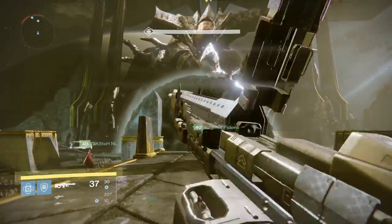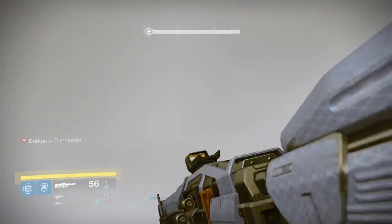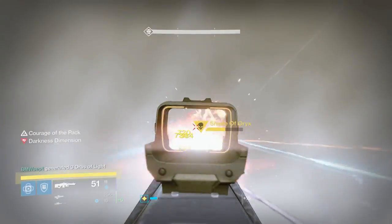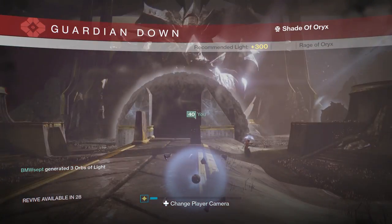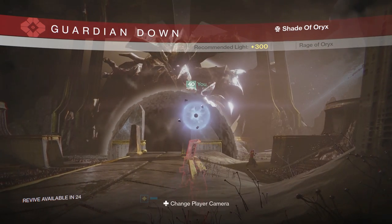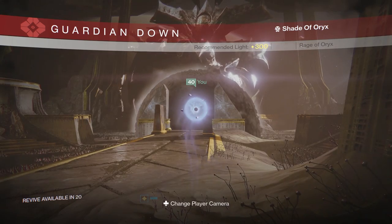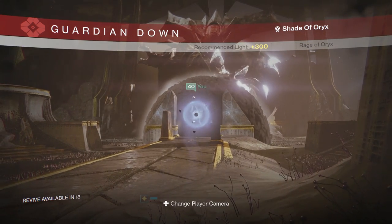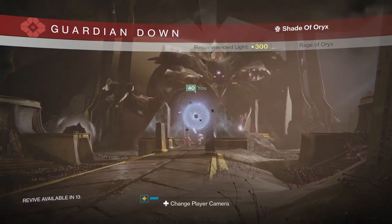Teammates are getting teleported now, so clear the taken thralls on the outside as much as you can. I spawn in and look for the Shadow of Oryx - the shadow is unpredictable sometimes and I get taken out very rapidly. Luckily, if you get taken out inside, your orb will spawn on the outside. Assuming the guys can kill the shadow inside, you're not in the worst position - just get your countdown ready so teammates can grab you.